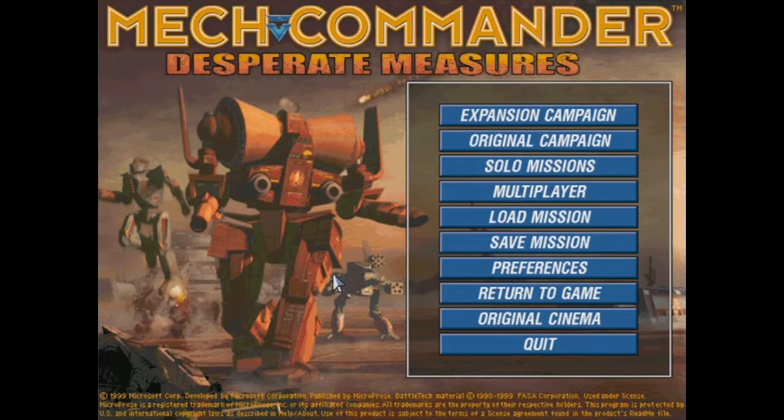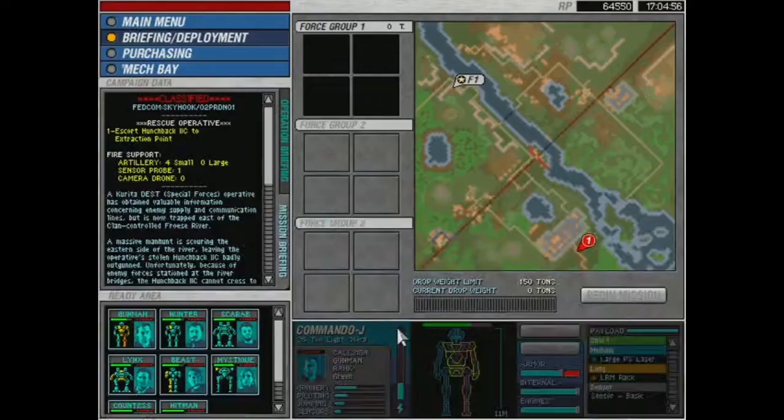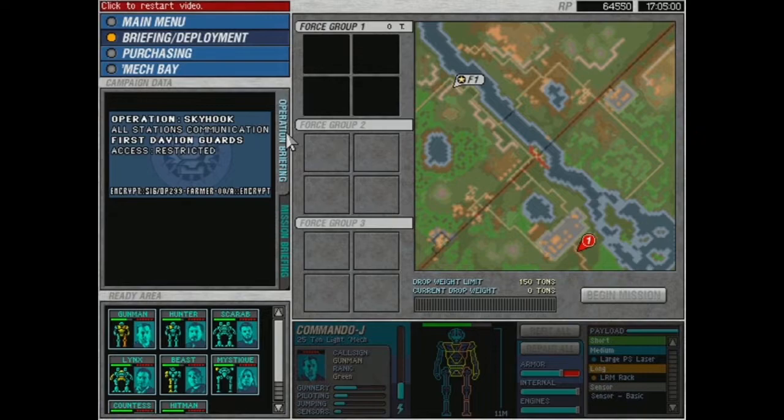Welcome back to another episode of our very special Let's Play series where we play Mech Commander. We're working our way through the original campaign. When last we met, we just finished the six-mission beachhead campaign and had successfully fought our way onto Port Arthur. Now it is time to solidify our hold on the Smoke Jaguar Clan world and begin to assault their supplies and forces. Let's return and see what our commander has to say.